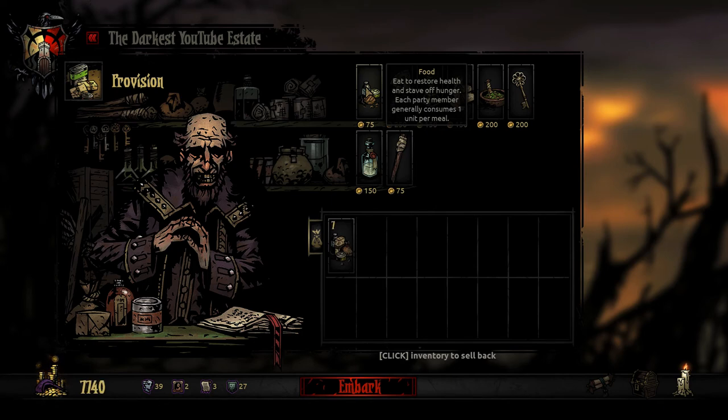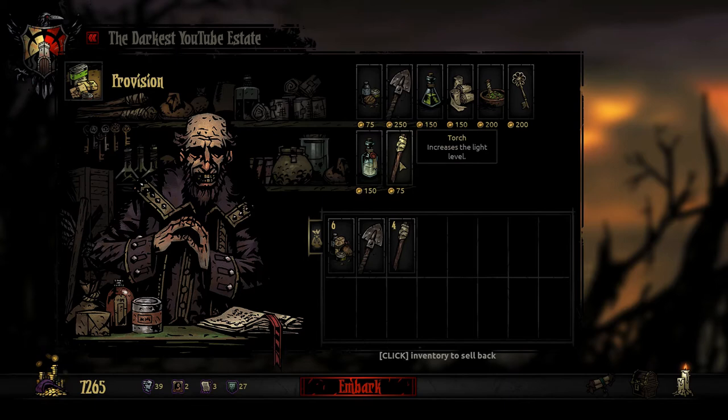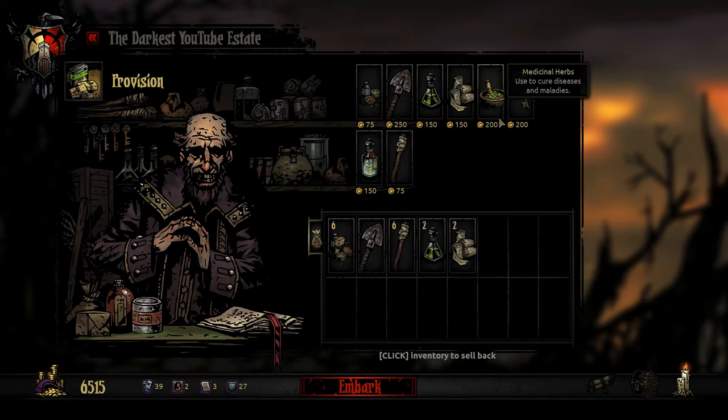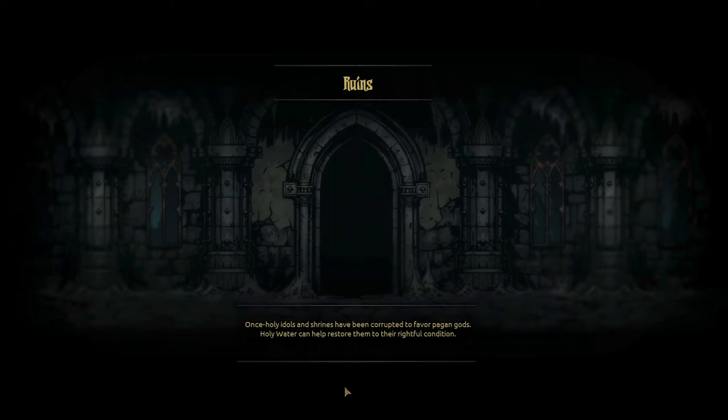So I'm running low on money. I'll just try 6 food on a short mission, 1 shovel. Let's get our torches taken care of — we'll take just 6, and 2 of these, 2 of these, 1 herb, 1 key, 1 holy water, and away we go. We've abandoned some missions recently so not earning as much gold as we normally would. I'm worried I'm going to end up getting stuck and not be able to proceed, but hopefully that won't happen.